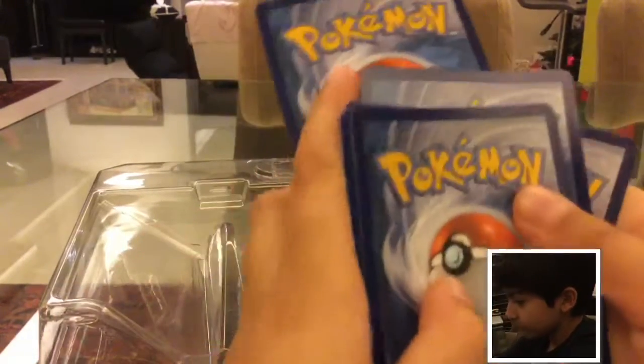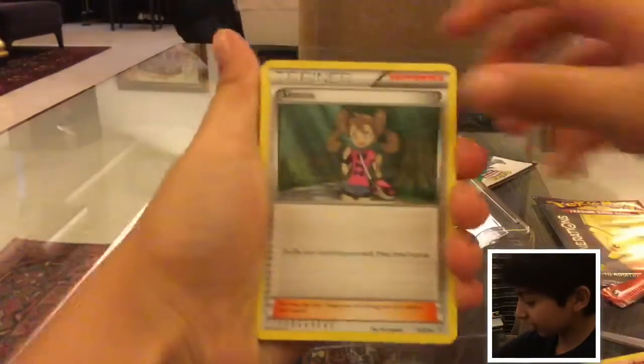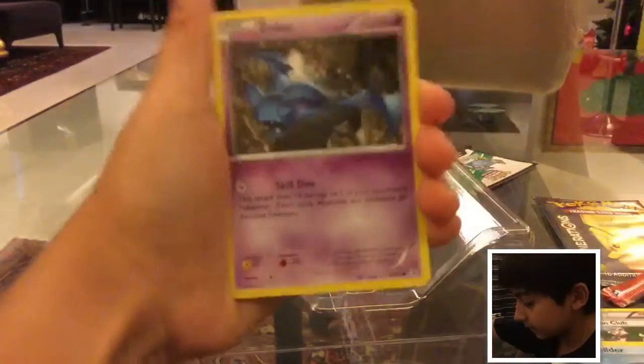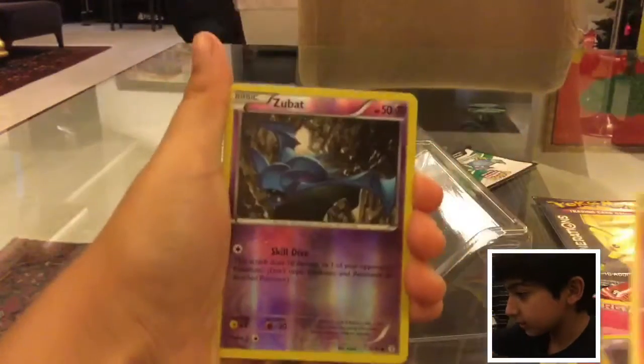Three cards from the back. Let's start. We start off with a Charmander, Shauna, Pokemon Fan Club, Shellder, Fairy Energy, Zubat, and Magma.